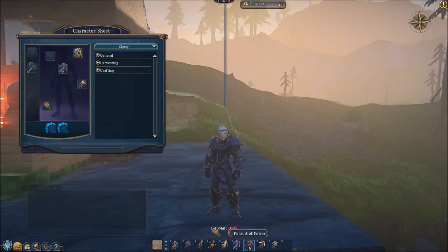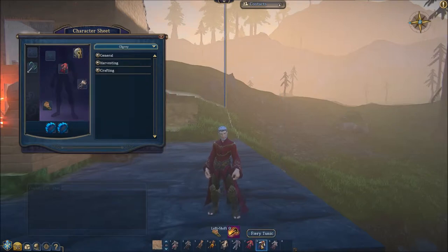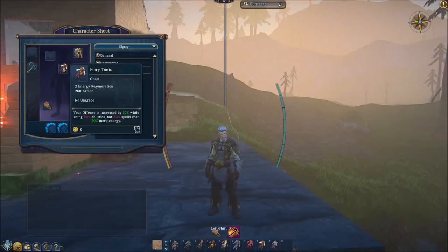Pursuit of power: you gain 10% armor steel but your armor is reduced by 20%. Fiery tunic — that's got to be something to do with fire spells. Yeah, your offense is increased by 10% while using fire abilities, but fire spells cost 20% more energy.